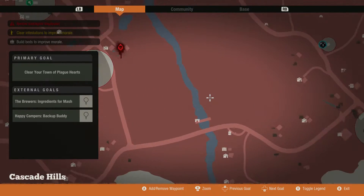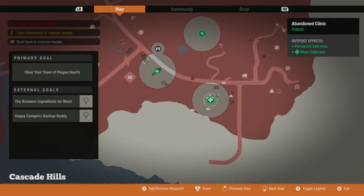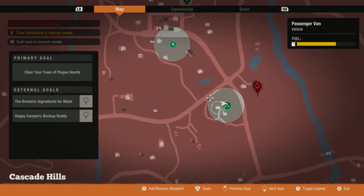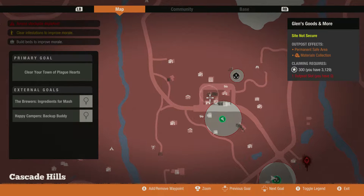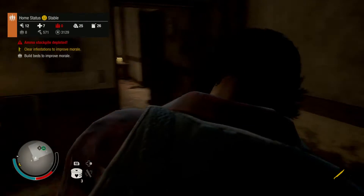I recommend that the first two outposts you get are one for medicine and one for food, because usually those are the two main things you need when you first start a base. If after those two you want to get a third outpost, I highly recommend getting a power plant outpost because that will supply power to your base and give you a morale bonus too.